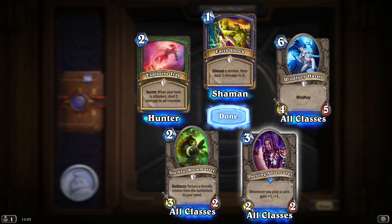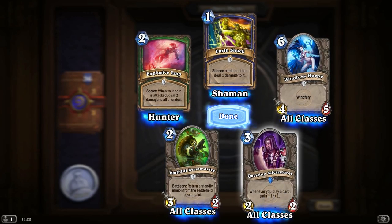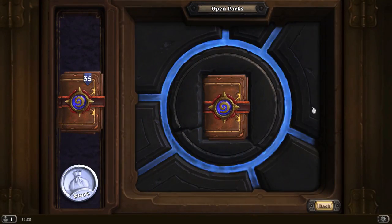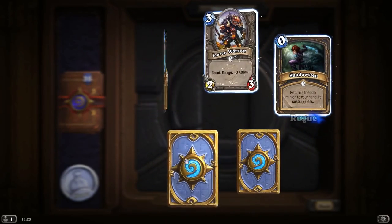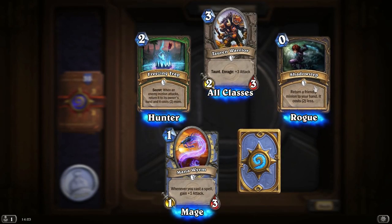Another Questing Adventurer — I wanted 2 of these because these things in the Priest deck would be absolutely brilliant. The Priest deck is kind of a low mana cost deck, so you're going to be playing a lot of cards in a turn. If you've seen me play any ranked, then you know that by around turn 14 or 15, you've drawn so many cards, you're playing so many things.